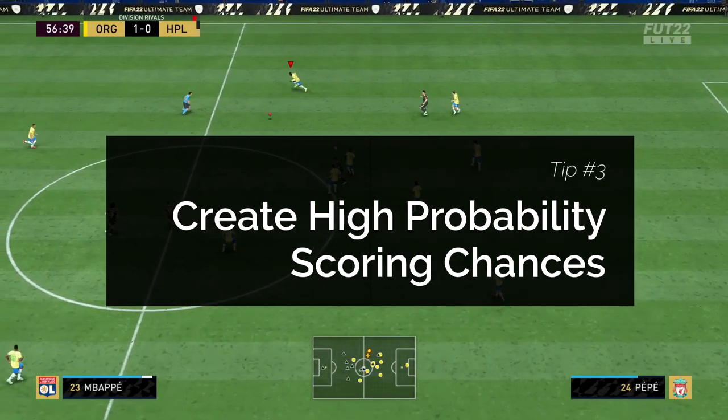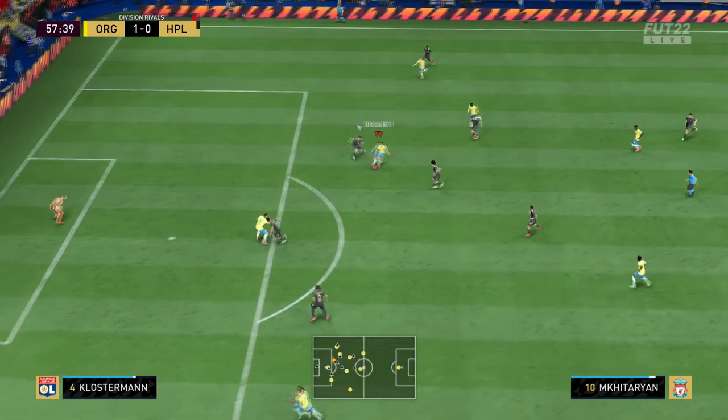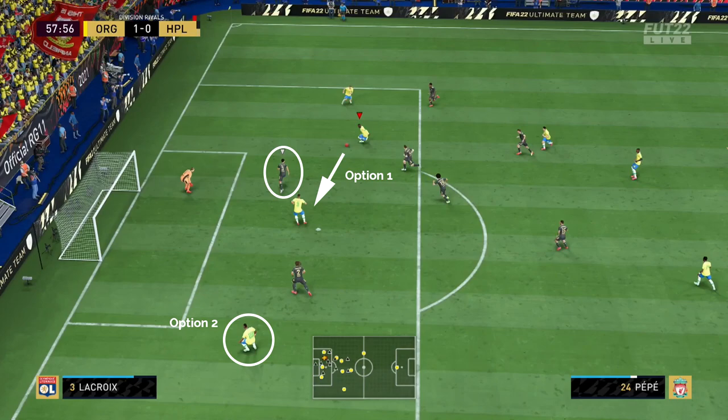The third big tip is to create high probability scoring chances. Here's a great example: Cassania plays the ball into Mkhitaryan, and a lot of people would take the first option — slide it into Richarlison and hopefully score. But you can see Lacroix is in front, and the chance of interception is really high. I've played this ball so many times and it gets intercepted pretty much 98 times out of 100.